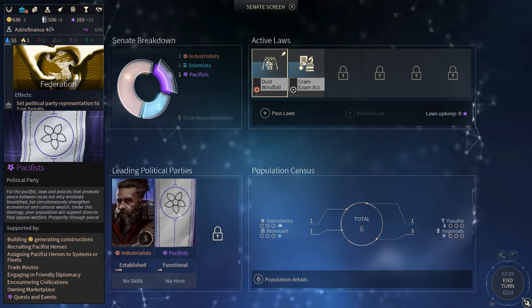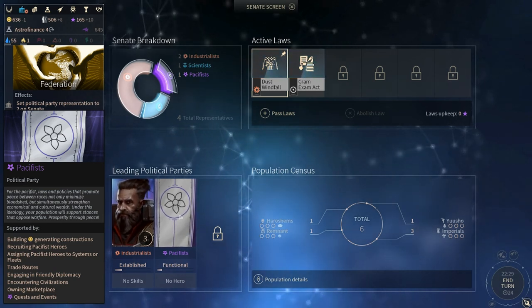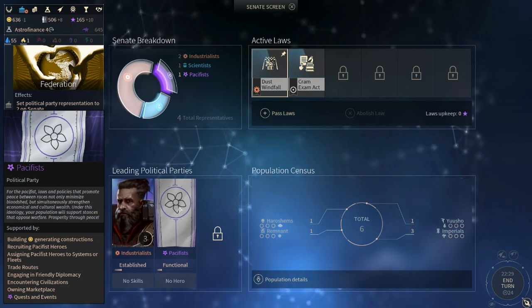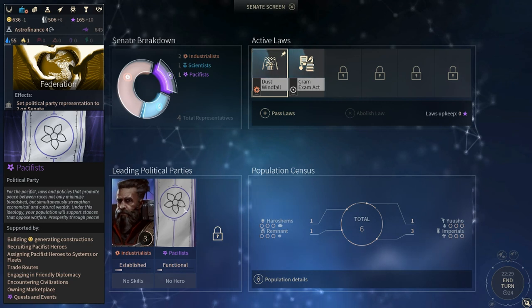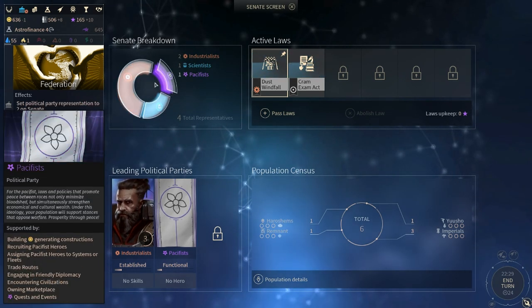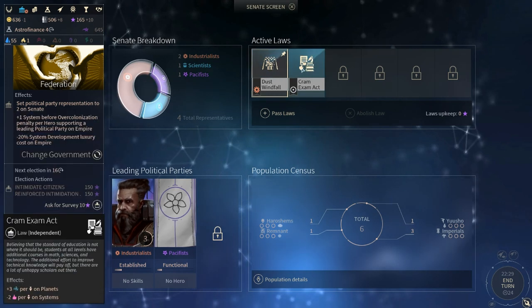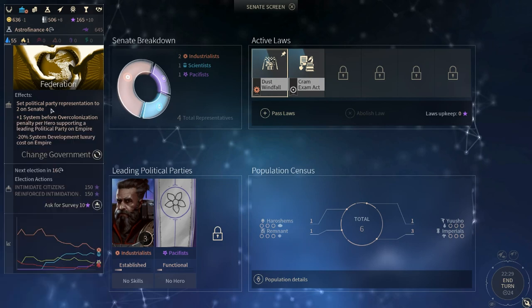We have changed the pacifist route because we built dust-generating constructions, trade fleets, engaged in friendly diplomacy, encountering civilizations, owning the marketplace, science, industry, and pacifism. So we'll switch and try to get more industry going.